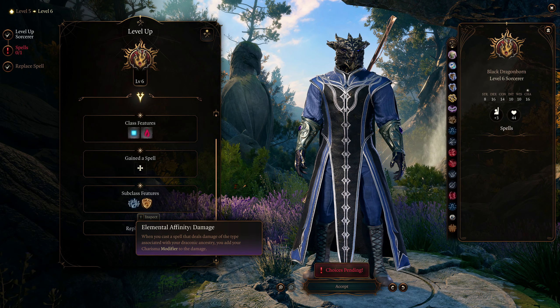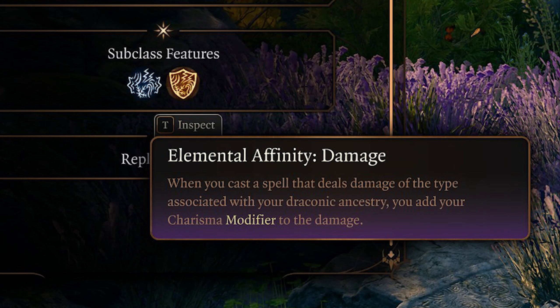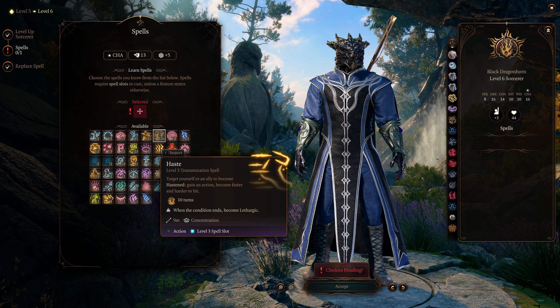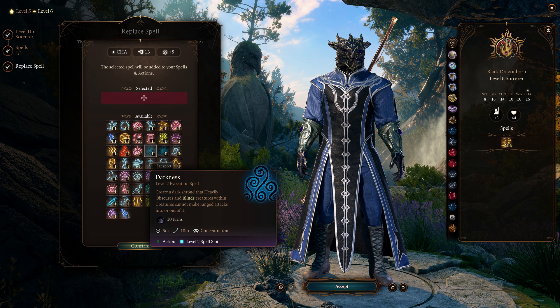At level 6, your Elemental Affinity class trait will activate, which means every time you roll to deal Fire damage, you're adding your Charisma modifier to that damage. This turns Scorching Ray into a very solid damage dealing spell, makes Firebolt a very useful cantrip, and just supercharges Fireball even more than it already is. This also allows you to gain resistance to fire on command any time you cast a fire spell — you spend 1 sorcery point and gain resistance to fire as your reaction when you cast the spell. For your new spell at this level, I would recommend taking Haste or Counterspell as mentioned earlier.